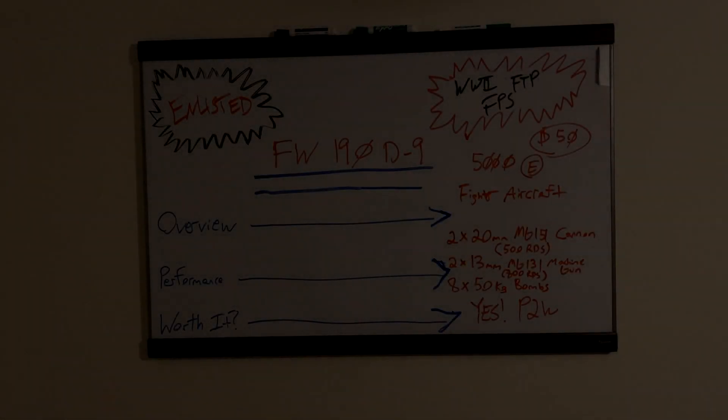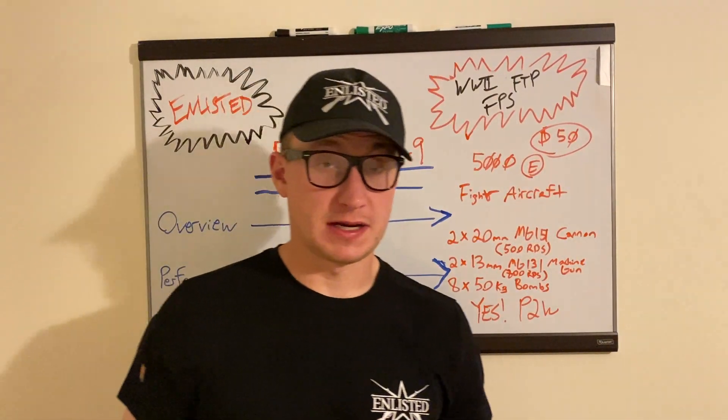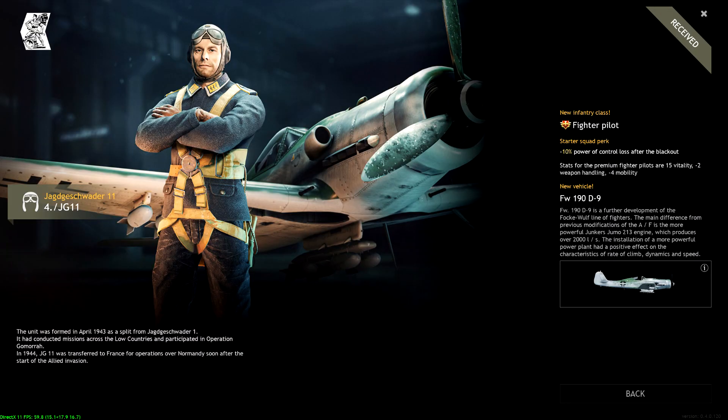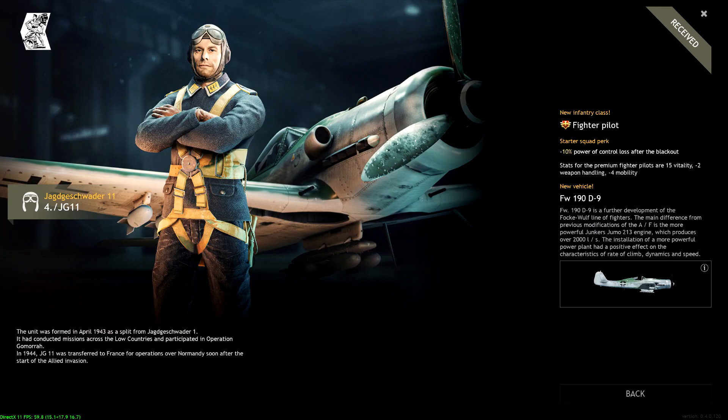Ladies and gentlemen, hope you're doing well and I hope you're having a great day. Today we are going over the Focke-Wulf 190D9. Now this is a premium aircraft in the Invasion of Normandy campaign. However, you can go and pick up this variant as a regular campaign level unlock in the Battle of Berlin. But today's purpose is we are focusing on the premium review.